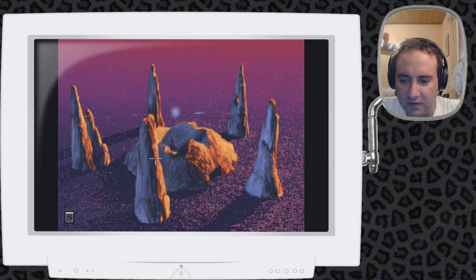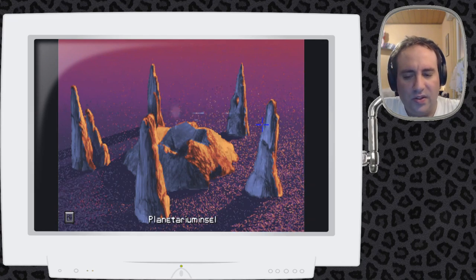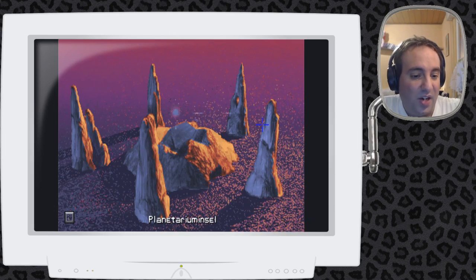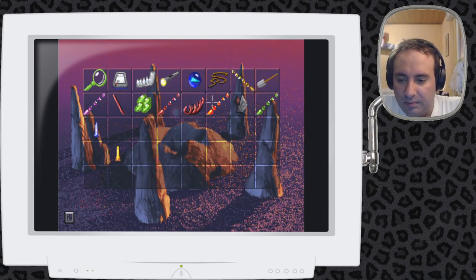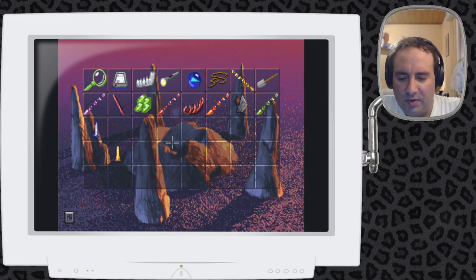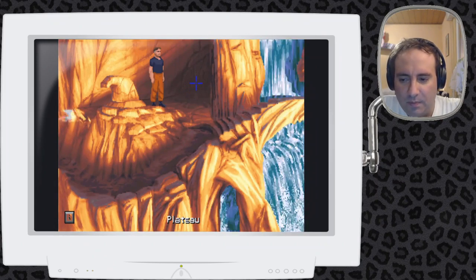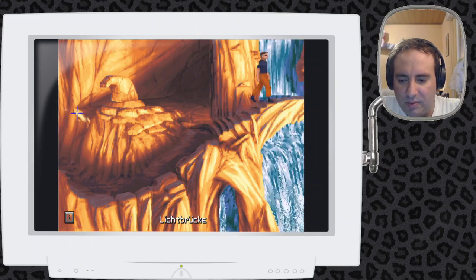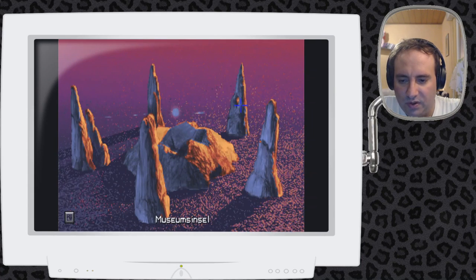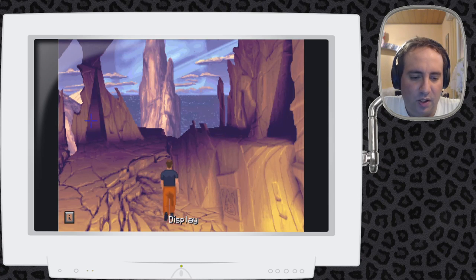Man kann Fledermäuse ekelhaft finden, aber man muss es nicht jedes Mal allen aufs Auge drücken. Vor allem ist ja niemand da – für ihn ist niemand da. Eigentlich interessant, dass er selbst Gespräche führt. War das nicht irgendwie ein Zeichen des Wahnsinns? Ich gucke jetzt nochmal das Displaymuseum an.